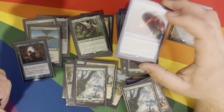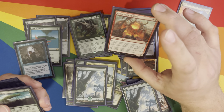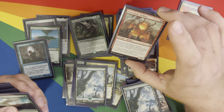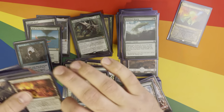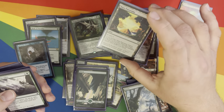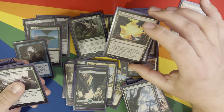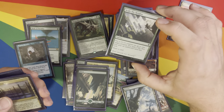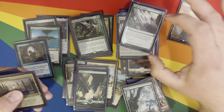Mana Drain — we're in blue, may as well. Pyroclastic Hellion — ETB, return a land I control to its owner's hand; if I do, it deals two damage to each opponent. Good for bouncing a land up. Kodama's Reach is just a Cultivate. One of those other New Capenna lands. Naya Panorama — one to tap and sack it to get a land, enters tapped. Scale the Heights — play an additional land on your turn, draw a card, put a plus one plus one counter onto target creature, and gain two life.